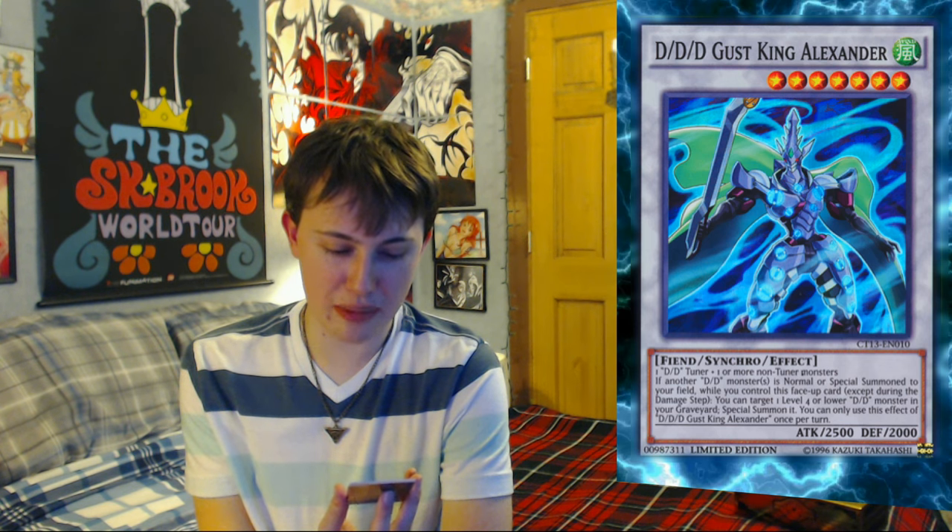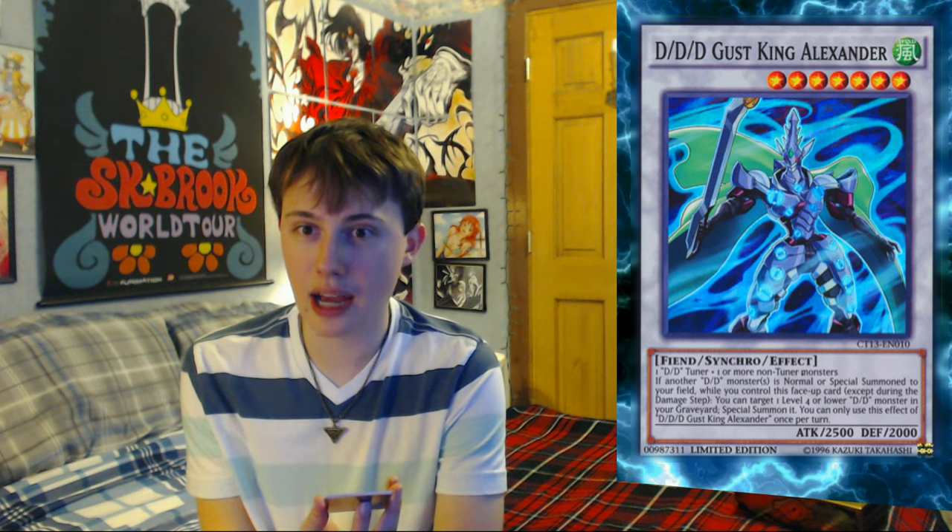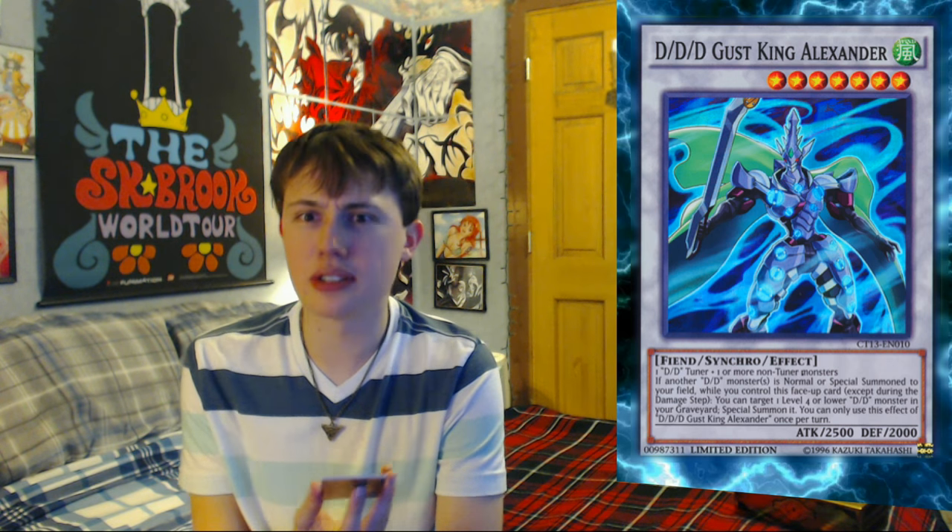This guy looks badass — Triple D Gust King Alexander. I was just telling the story about my friend Alex beating the crap out of me, and now I get a card named Alexander. I didn't plan that, I swear. So if you take one Double D tuner and then one or more non-tuner monster, you get Triple D Gust King Alexander. He looks pretty badass — this looks like a card Kaiba would have. Very white and very knight-y.